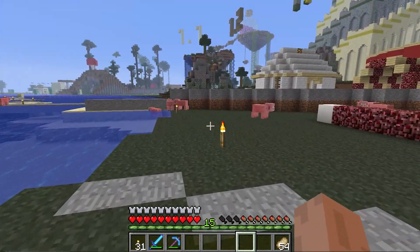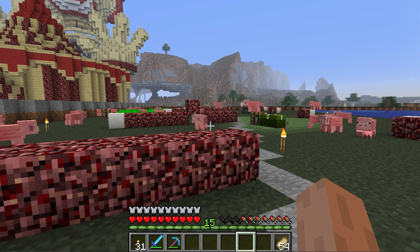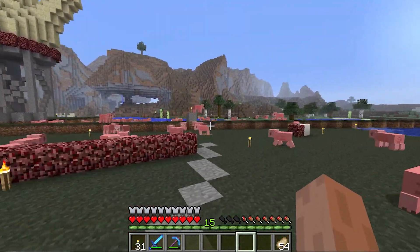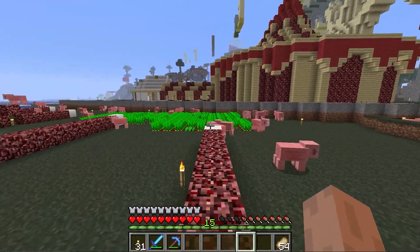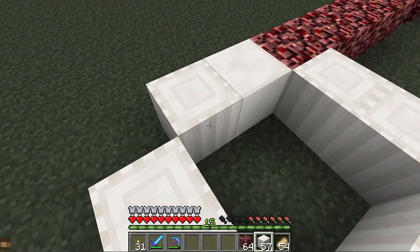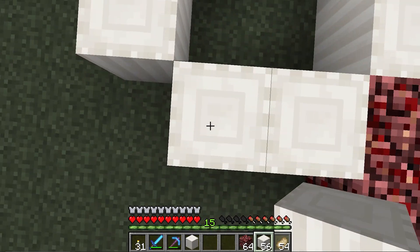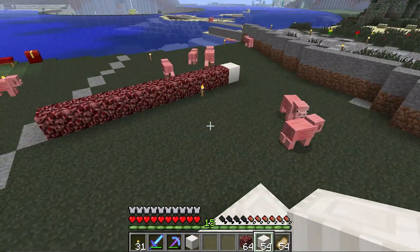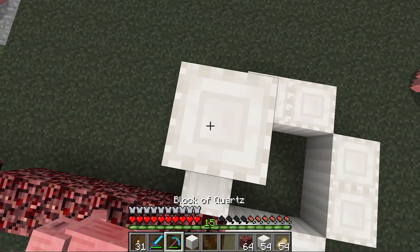Because this is a quartz-only build, I figured we could do something that was Roman slash Greek themed. I'm thinking a pathway here that leads all the way back, and on either side there will be pillars made out of quartz pillars that go right here, with stairs around the bottom. I'm thinking these are going to go about 15 high, and some of these are going to be kind of broken down and ruined and knocked over, and some are going to be fully complete.